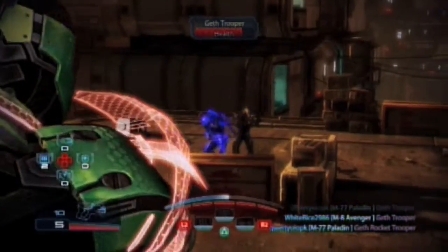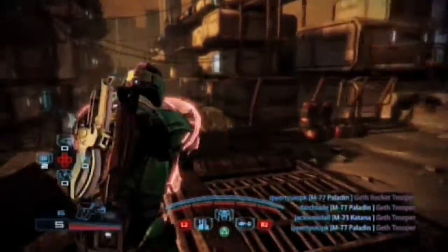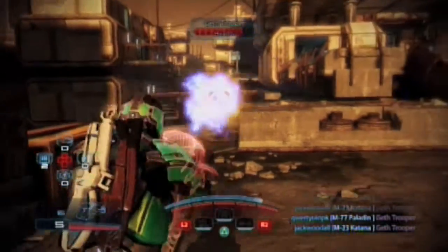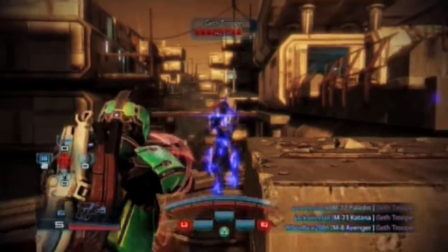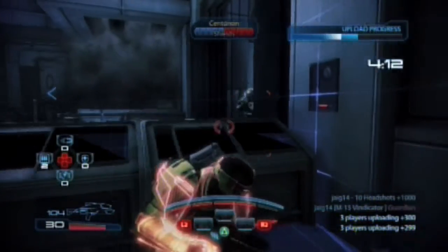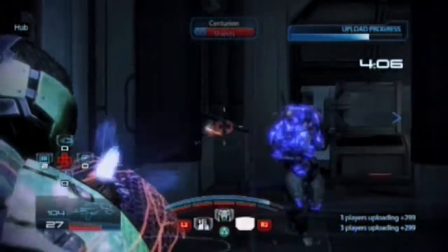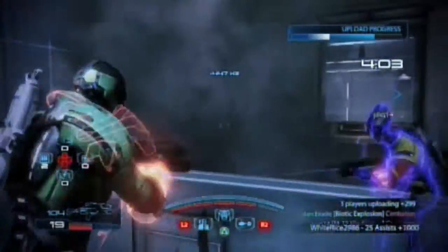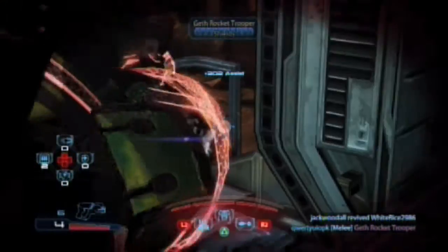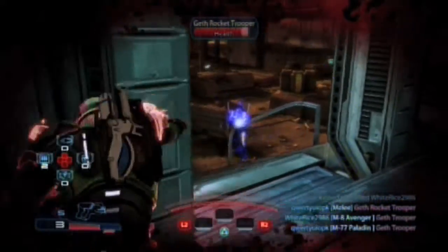The second ability the Human Sentinel has is Warp. As I talked about in my Human Adept video, it's a projectile that hits the target causing damage, but can also put a debuff on the enemies. It can biotically charge them, as you see here, and you can follow that up with another biotic move to cause a biotic explosion, damaging everyone around them. Warp also puts a debuff on people, which can be increased in strength with the power tree — you can make it so that people take more weapon and power damage, as well as making your biotic explosions better and increasing damage to armored targets greatly.